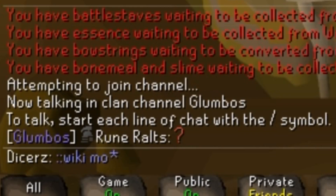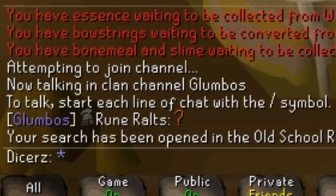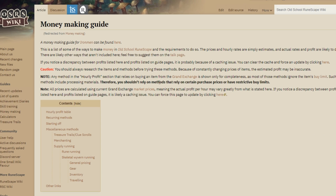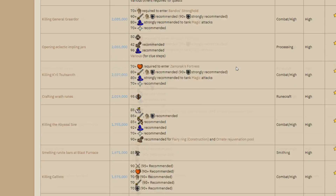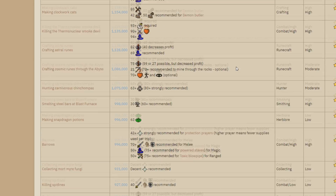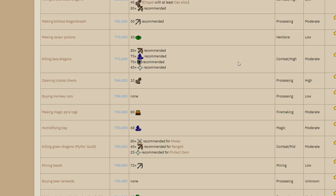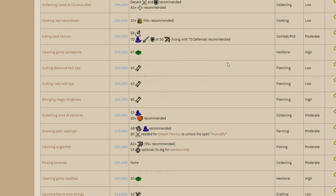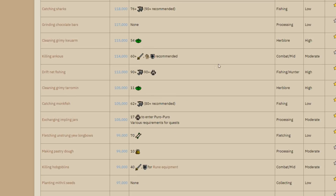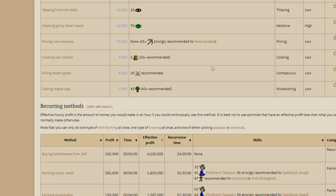Type '::wiki money making', hit enter, and a web page opens up showing you a list of an insane amount of money making methods. Find the best one you can do, and do it over and over again until you've got enough money for a bond, buy a bond, redeem the membership — boom.